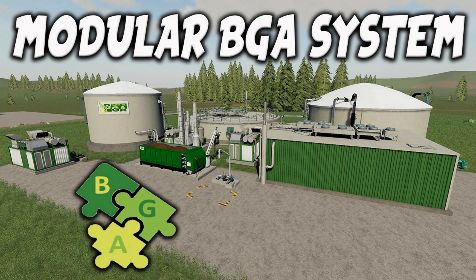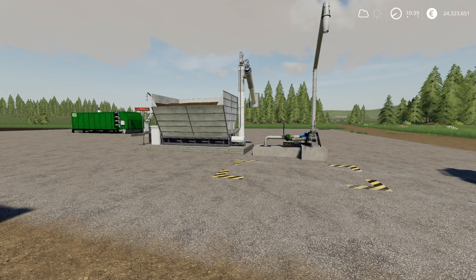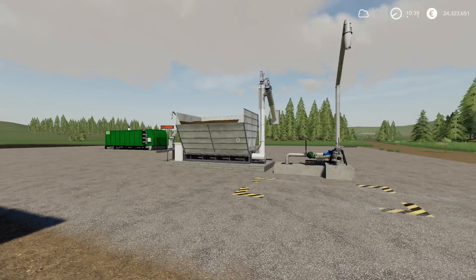Welcome to this look at a new mod pack on Farming Simulator 19. I'm Mr CDP, and this is the Modular BGA System by Caster DSA. I did say in yesterday's mod review that I was going to do this separately because there are quite a few parts and I was already up on the time limit. This is a 47.54 megabyte download.